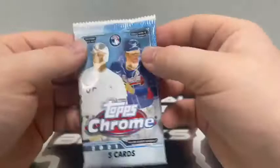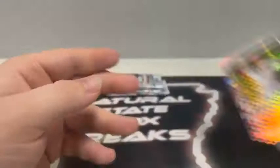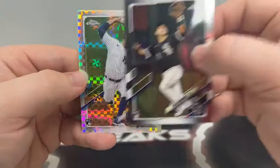Pack six starts with a Dane Dunning rookie card, Andres Jimenez, Ramon Laureano, a Refractor of AJ Puk, and an X-Fractor of Luis Castillo. Pack seven: Kyle Lewis, Anderson Tejeda for Texas, Trevor Story for Colorado, Nick Madrigal for the White Sox, and an X-Fractor rookie of Davey Garcia for the New York Yankees — we'll sleeve and top load this one.